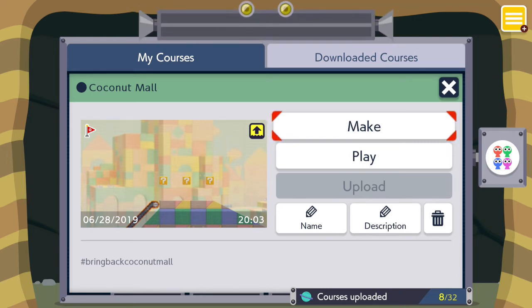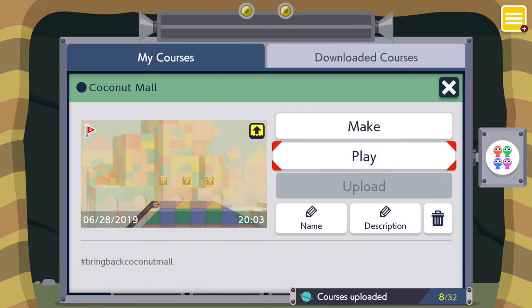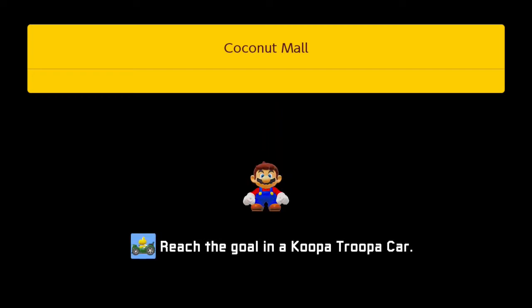Hey everyone, it's me, SliderGaming1, and today I have a very special course that I'm going to show off. So I made this one myself, and it is Coconut Mall from Mario Kart Wii. I did it in the Super Mario 3D World style, and in this you get to drive the Koopa Troopa cars.